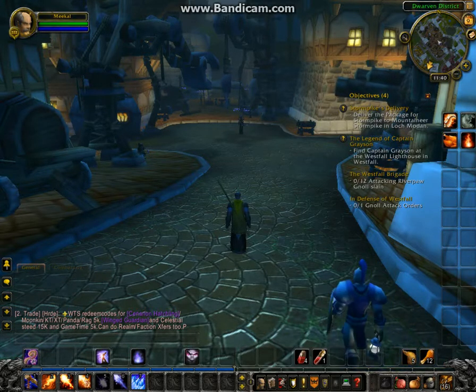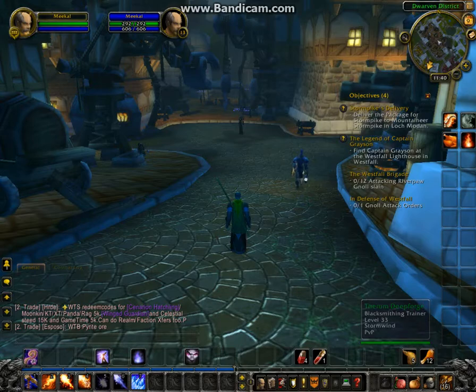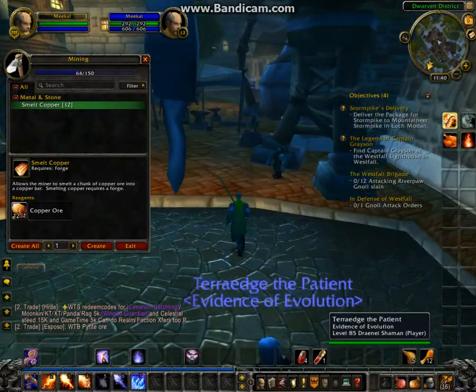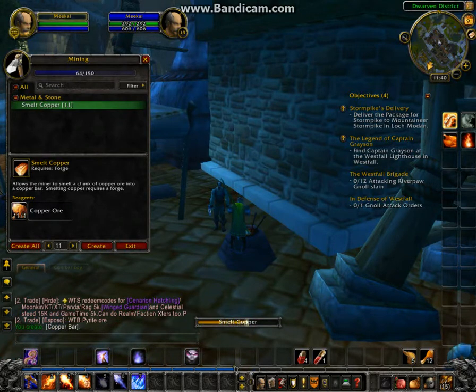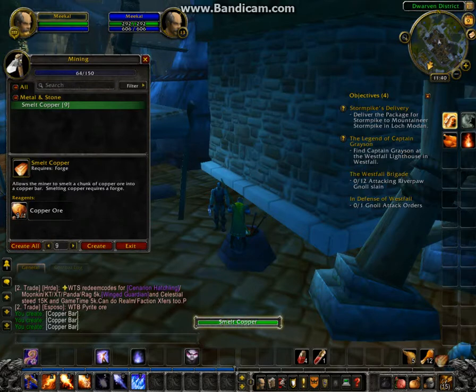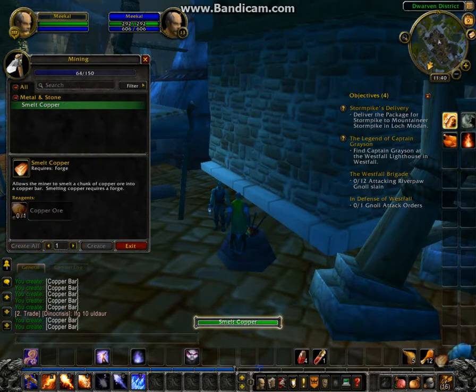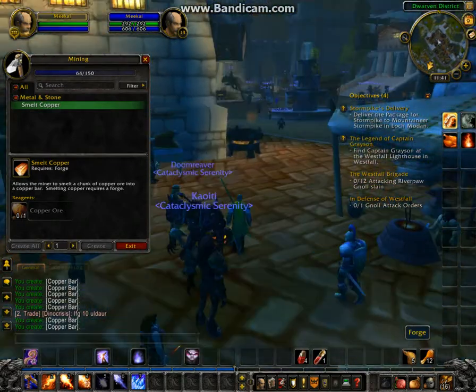What I've done is quested a little bit, got my character up to level 13, as you can see. I've brought him up here to the Dwarven District since he does have some smelting to do. We're going to do that before we check auctions and possibly put up new auctions. There's actually now an auction house and bank in the Dwarven District, which helps a lot for anyone who does mining or crafting — the bank and auction house are right there rather than running all the way back to the Trade District.